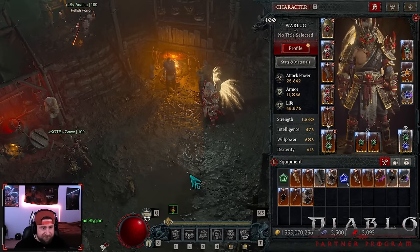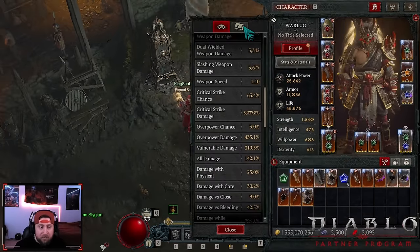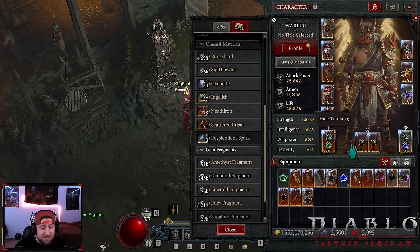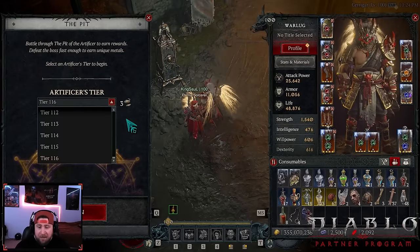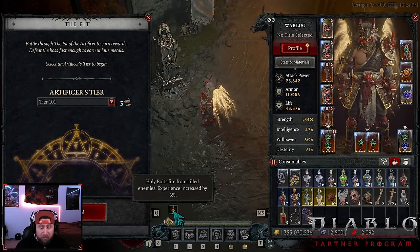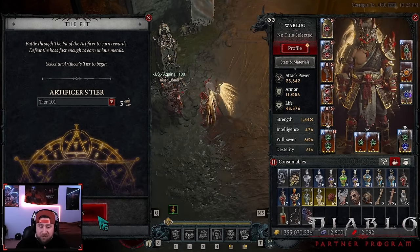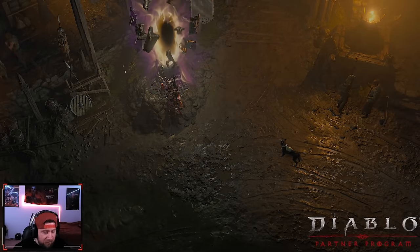I put on the Holy Bolts elixir since it's working now, and you can see it's pretty much spot on. We got another Starless from the Uber content. Let's go showcase this build - I've been having so much fun speed farming and that's how I've been able to get all my resources. The pit farming on this build could definitely go higher than what I'm about to show, but Tier 101 is a sweet spot - we do it in roughly a minute and a half to two minutes.